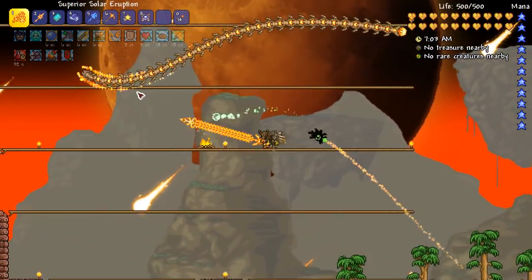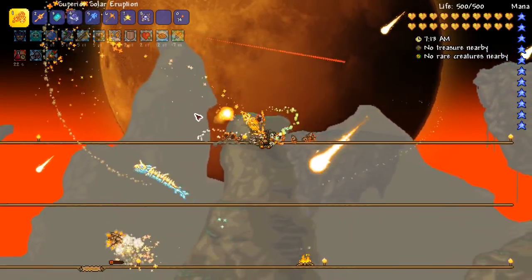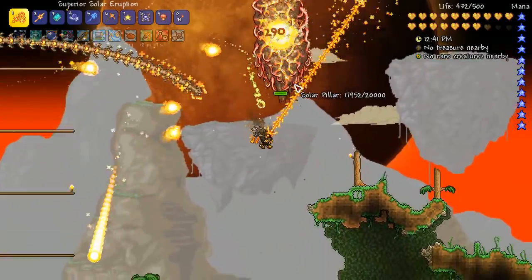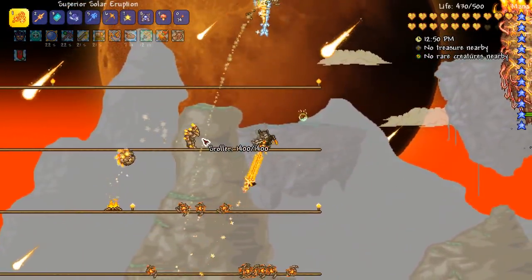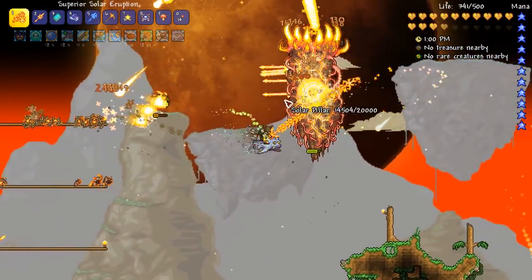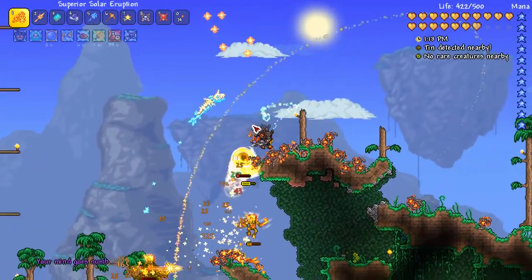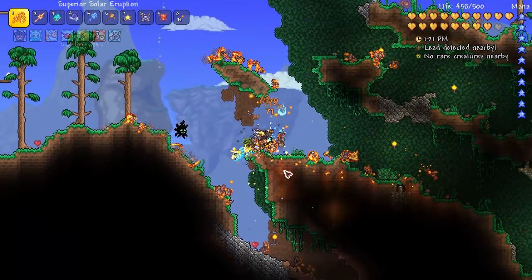Then there's the Solar Pillar, Summoner and Mage. We can just go for the centipedes — the Crawltipedes, the giant worms in the sky. I won't record too much of these events; I do want to see how it is as melee. We've seen them so often already, and as you can see this is not gonna be a problem. The pillar is done. Now we just have to make sure — it's kinda difficult because the Crawltipedes are all over the place. Maybe I just have to use the Daybreak. We have our third solar pillar by now. Let's collect all the fragments — not a single death. I'm pretty sure the melee class is not gonna die even once to the pillars.